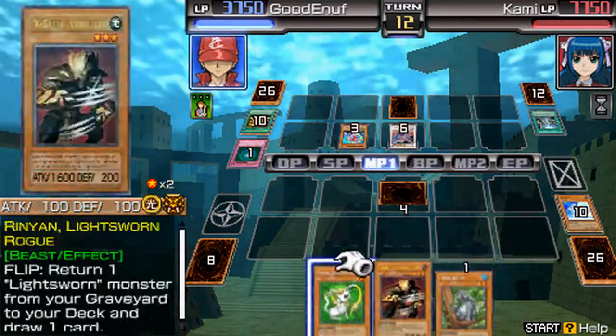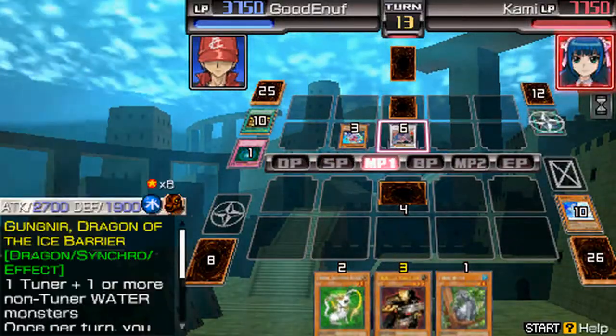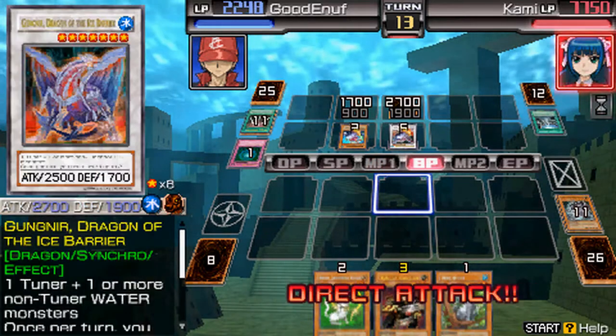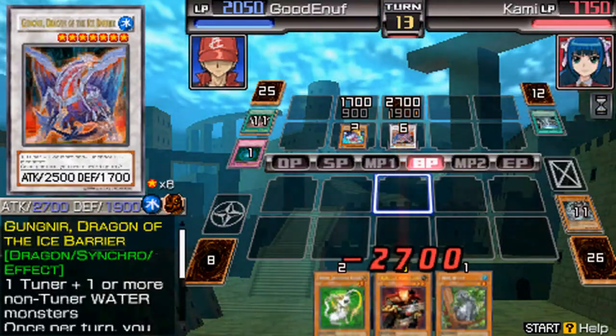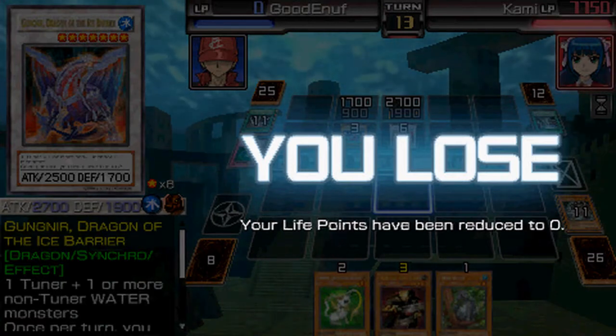Aw, what's this? This is the default deck you guys get. It's pretty much a beast deck. It's pretty straightforward — so straightforward that I don't know how to use it. I guess I might as well stick with it. Synchrofusions. Let's go and lose with this.